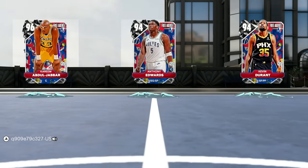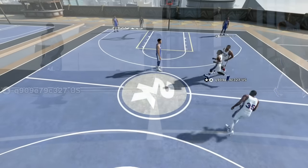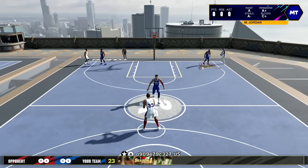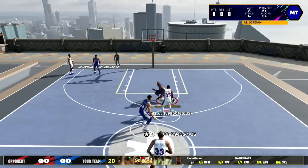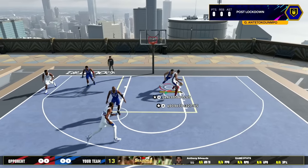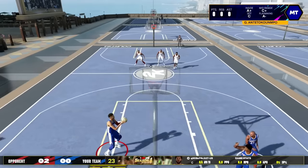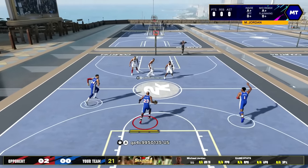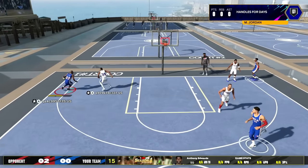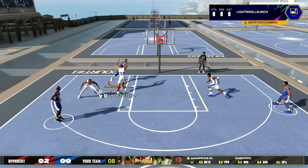My opponent's MyTeam cards were Kareem, Ant, and KD. In this gameplay I'm playing solo. One thing that sucked is our settings were randomized — I didn't know if I was on push, release, or jump shot timing. I didn't know what profile setting I was on, whether I'd make whites or how big my green window was. On top of that, my meter was on and obviously I don't want my meter on, so that's why you'll see us missing a lot of jump shots.